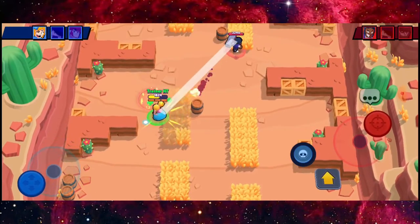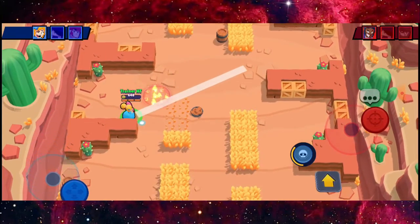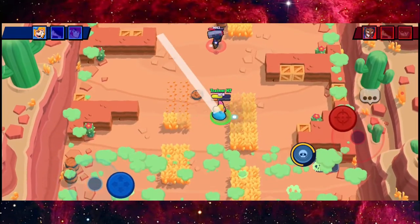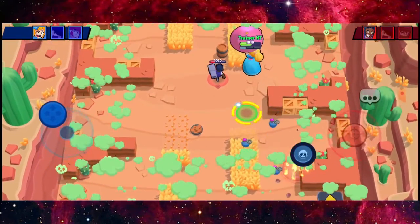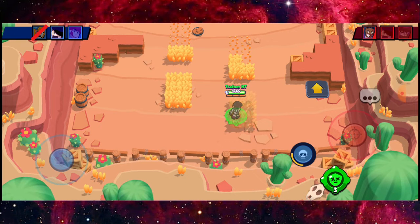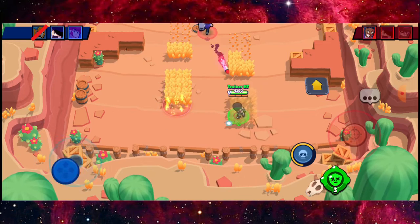Obviously his Brock is going to be a little bit accurate because I'm not really a long-range guy. I've hit him for one shot. Oh my god, I did a really bad move — I jumped forward towards the Brock, which is not how Piper works. Piper's ability is meant to escape, so not a good use there.